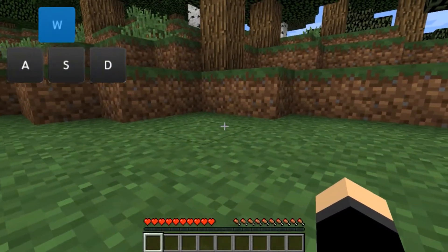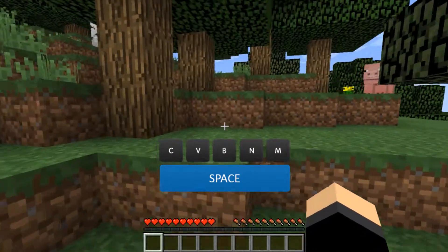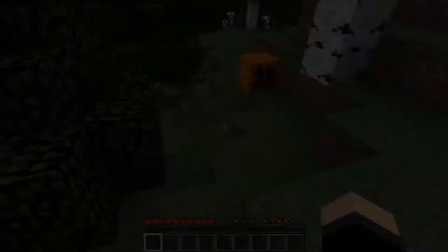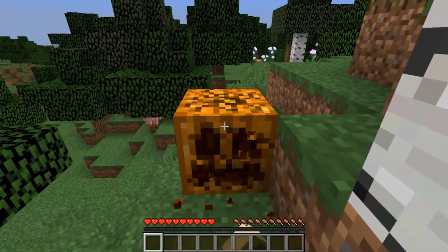If you push forward with the W key and then press Space you will jump, and that makes you go up a block if you're next to it. There's a pumpkin here and I'm going to smack that pumpkin.